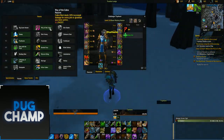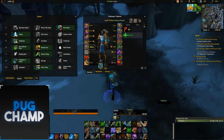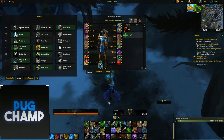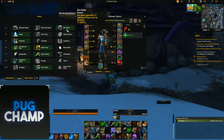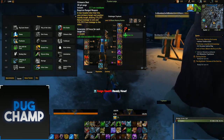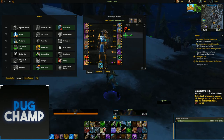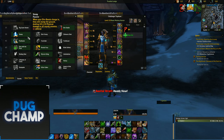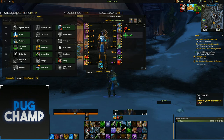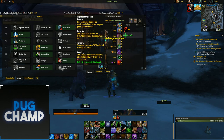For talents, you want to swap to Dire Stable because you're going to be dumping a lot of focus on Multi Shot, and you need enough focus to keep spamming it. Next, take Volley — you're going to do really big damage with your auto attacks hitting all targets. Then take Stomp so you can do big damage, and with Wild Call you get a lot of procs which gives you a lot of focus to dump into Multi Shot.